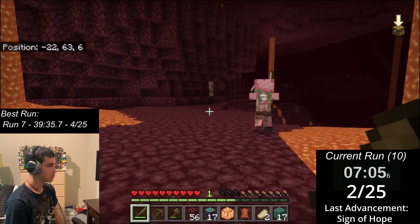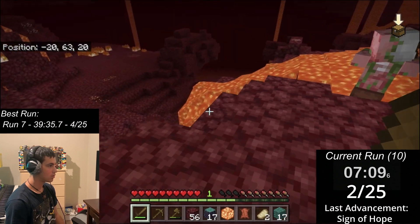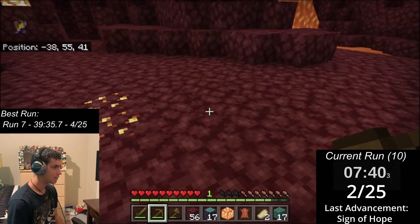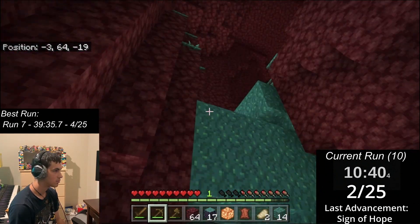Using my new knowledge that wooden pickaxes can mine gold nuggets, I immediately searched for gold to make some gold armor and ingots to trade with piglins later. Unfortunately, since I was in the nether wastes, ghasts were very prevalent and constantly interrupted my plans. One of them started getting on my nerves, so I started fending back.